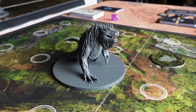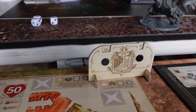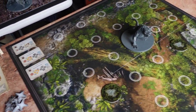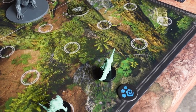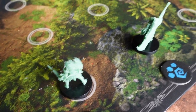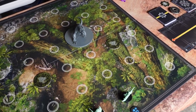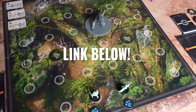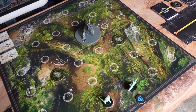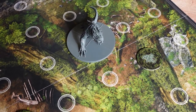The Great Jagras unfortunately has about 50 HP. We have eight health, and Beanie and I have selected the Sword and Shield wielder and the Great Sword Hunter. You might be thinking, how do I play this game? Go over to Steamforged Games where you can see a full playthrough with all the rules explained in detail. We'll do our best here, but we're focusing on the hunt today.